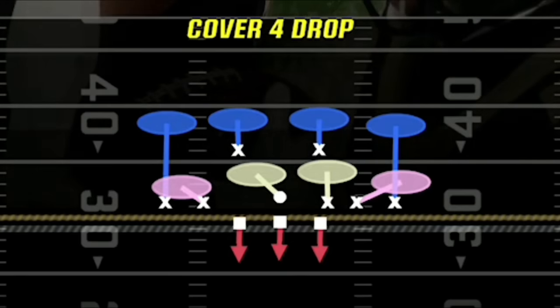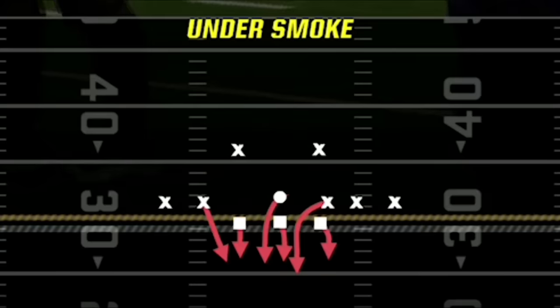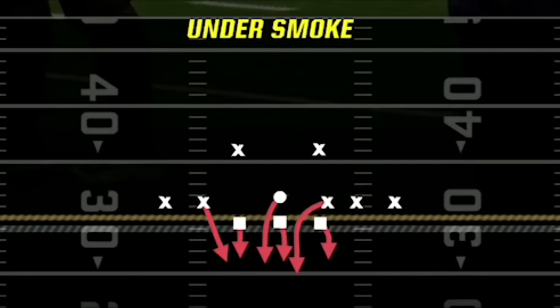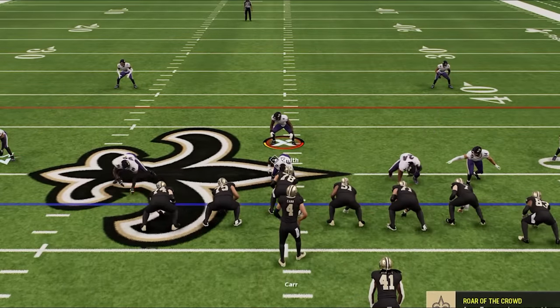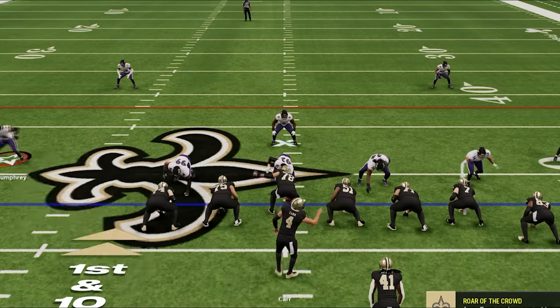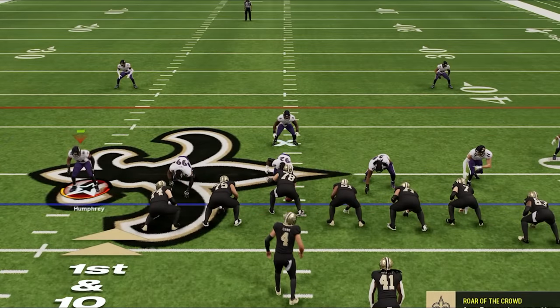For my audible plays, the best three plays to use are the Cover 4 Drop, which is my base defense for both run and pass; the Under Smoke, which is my best blitz; and the Cover 2 Man, which is my best pass defense — though I really only use the Cover 4 Drop and Under Smoke the most. I call Cover 0 on the next play, and the only adjustment you have to make is to pinch the defensive line for better run defense or spread them for better pass defense.